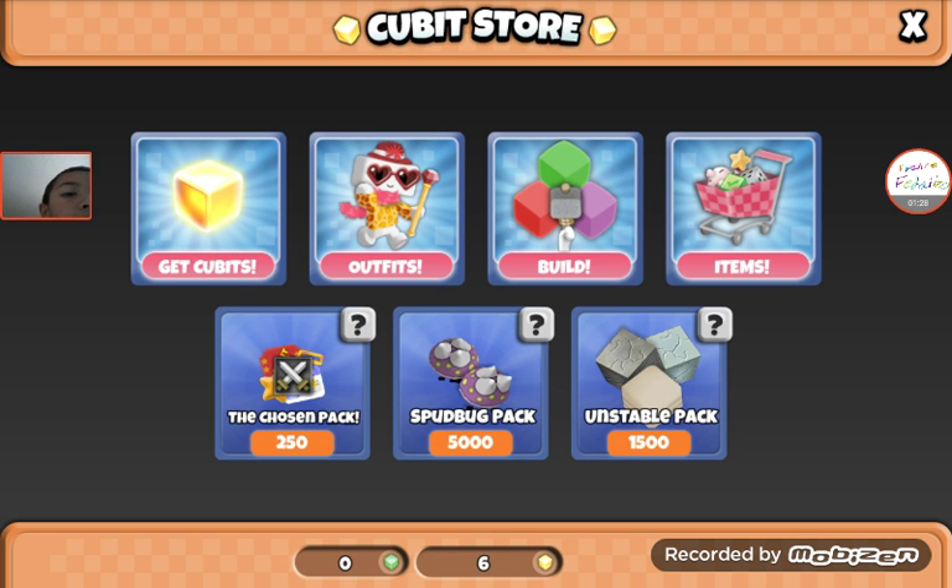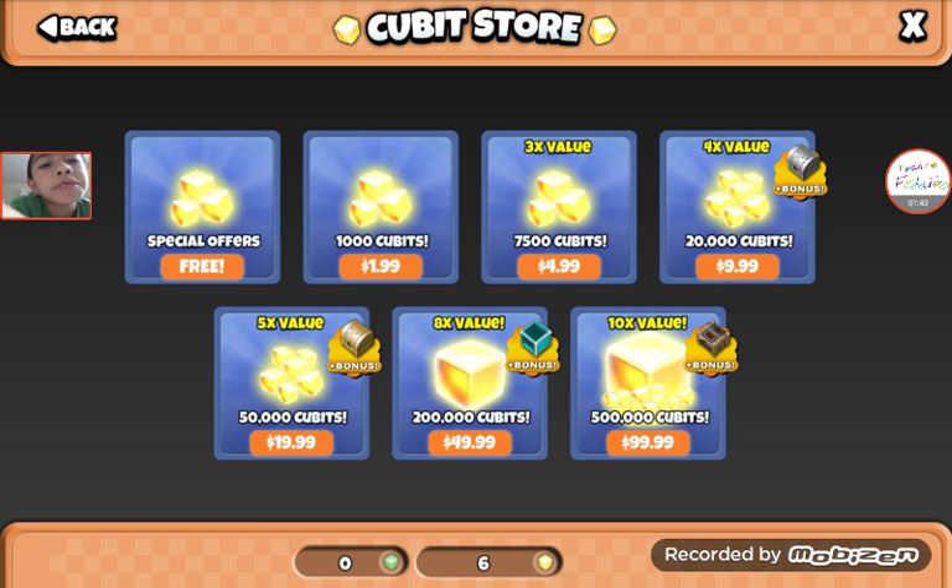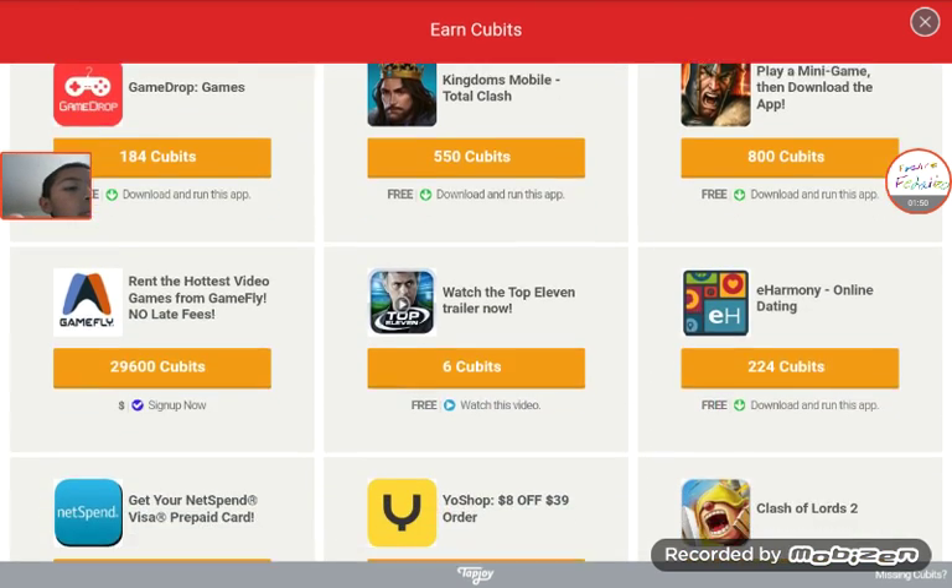There we go, now it's loading. Then get the yellow square things on the yellow square things store. There we go, then click free guys, so now it's loading.